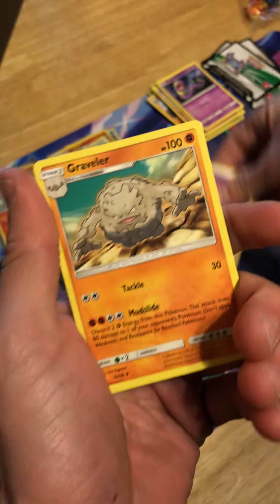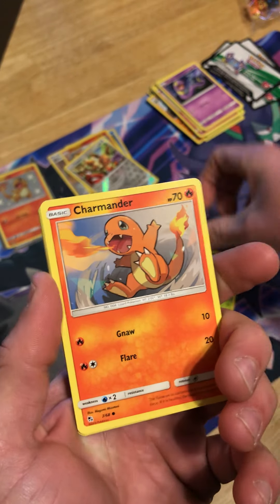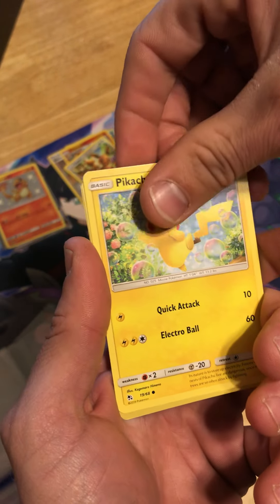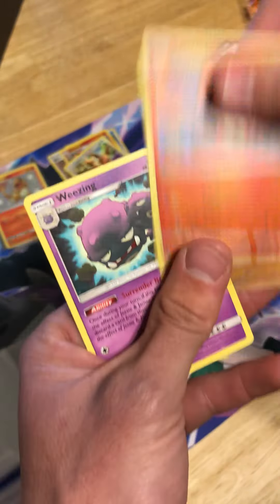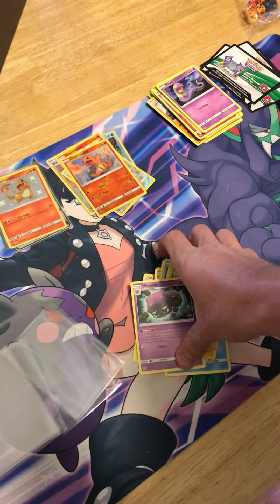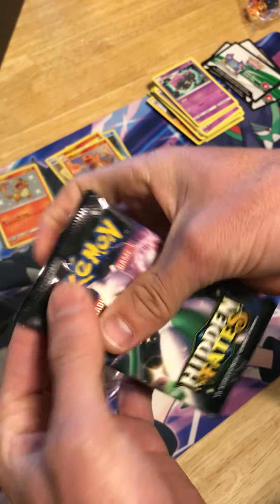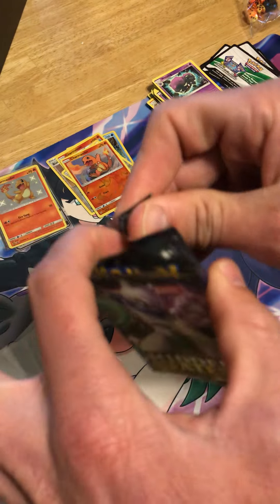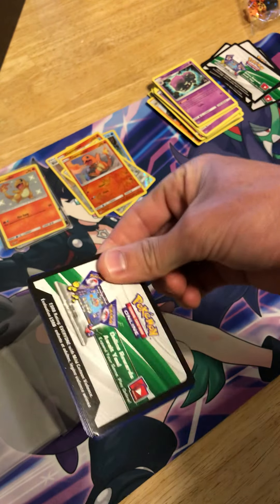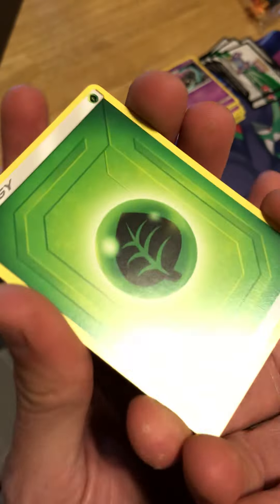Graveler, Chansey — I bet getting that Graveler means we're gonna get a Golem, I'm calling it now. The Shiny Vault Charmander just outdoes the regular one by tenfold. What do you know — we got a Wheezing, not a Golem. Charmander and Charmander side by side — that's actually pretty cool. Can we pull something special? We've pulled one full art so far: Nihilego GX. Mewtwo from the Shiny Vault would have been a lot better, but beggars can't be choosers.